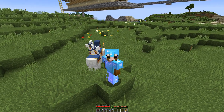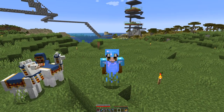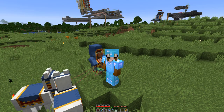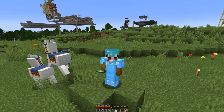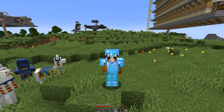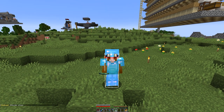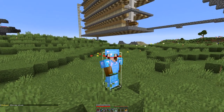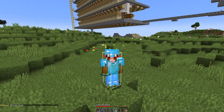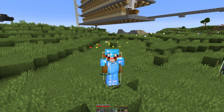Let me quickly deal with this trader here and then we can see where we go from here. I have to say the trader has nothing good to offer. So let's pass him by and let's hit on the hitboxes so we get a clear picture where the Eye of Ender actually lands, and let's throw it to get a feel for the direction we are wandering.